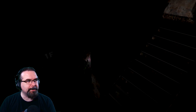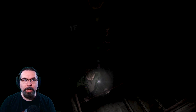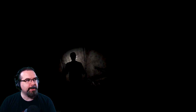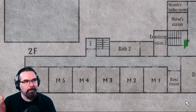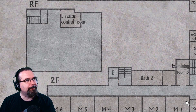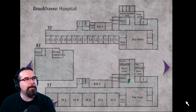Let's go up the stairs. We can go down, but we go up — we're going up. And we can go up more, but this is the second floor. Let's check out the second floor map. We've got a day room, a patient wing M1 to M6, Examination Room 3, Bath 2. Oh, we've got ourselves a roof in this place, and also a floor 3 on the same map.